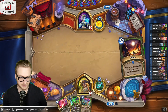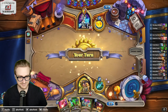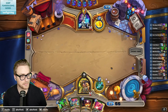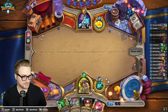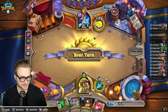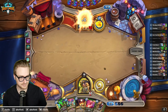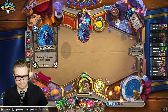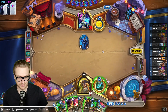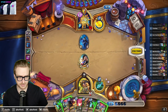I don't want to give up the Trueaim Crescent, but this is probably too important for dealing with an Ice Block. I don't want to play this yet because I need to save it for the combo turn to break the Ice Block — I don't want to give them an opportunity to play a second Ice Block somewhere.